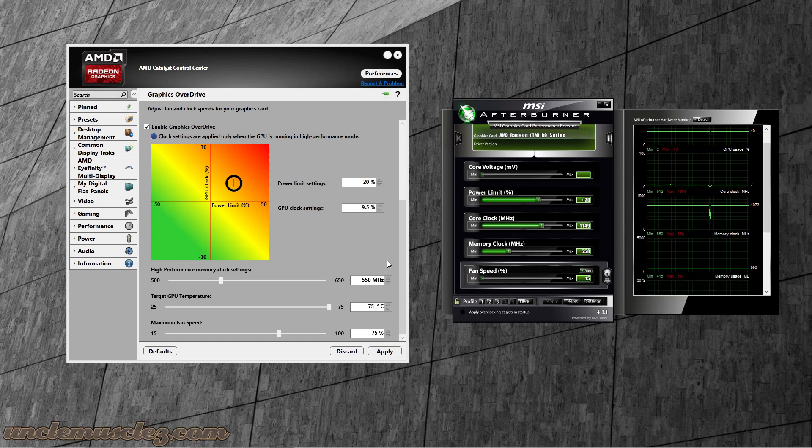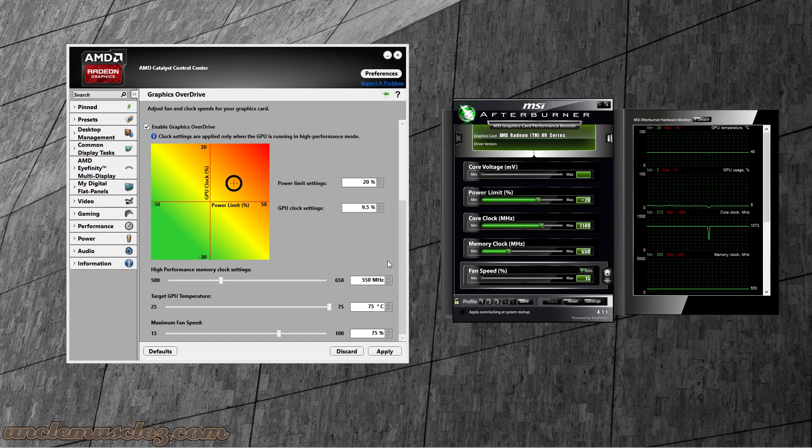I've also noticed that if I try to go higher than 550 for the clock settings I don't really get anything useful — I get little red flashes all over the screen, so it's not really worth it. These are some stable settings I've found so far.